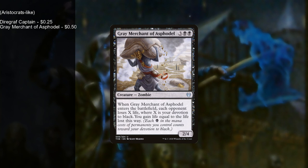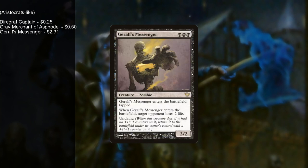Grey Merchant of Asphodel has Devotion to Black — everyone else loses life equal to your devotion to black, and you gain life equal to the life lost. This deck is primarily black, so you can gain a whole bunch of life while making everyone else lose a moderate amount, and with the amount of recursion in this deck you can do this multiple times. Geralf's Messenger has Undying — whenever he enters the battlefield, target opponent loses two life. You can recur him a few times and it gets quite obnoxious. He's also only three mana for a 3/2.